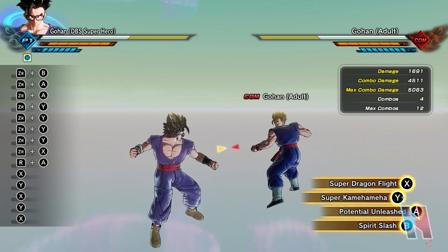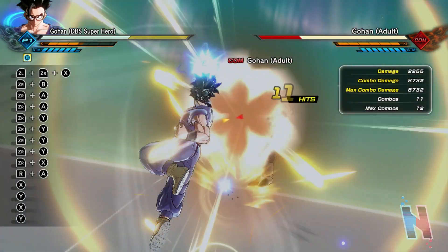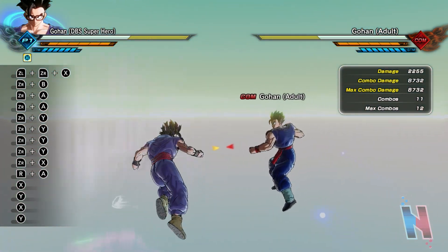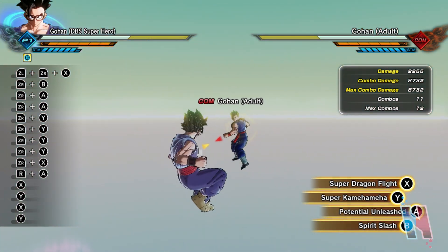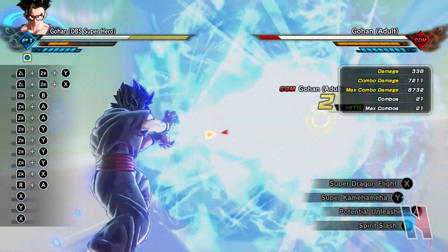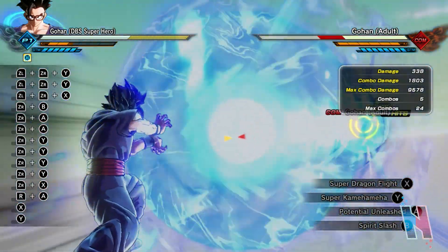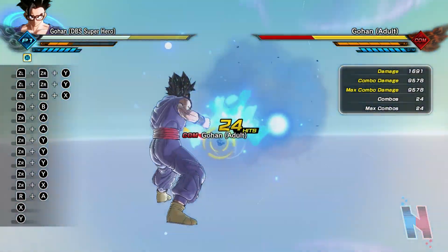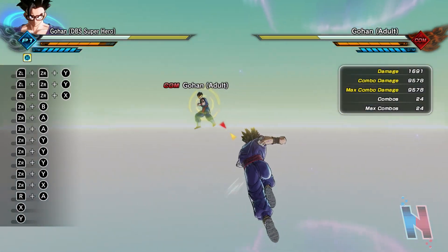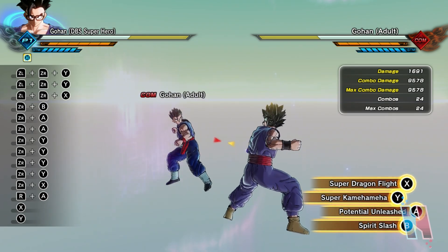Now we have Super Dragon Flight — 8,732. And of course Super Kamehameha — 9,578, not bad. He doesn't have any extra properties. The reason I wanted to make sure is because of what happened with Gogeta Blue who had extra input in his Super Kamehameha, so I just wanted to verify. And we have Spirit Slash.